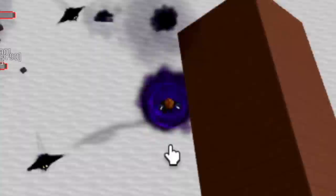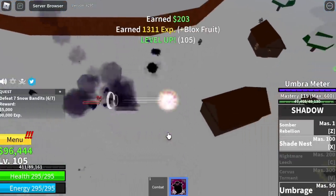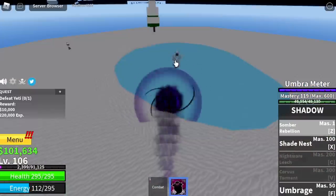First assignment is you need to level up 15 times with the Snow Bandits. We're going to unlock our third skill, the Shade Nest. We won't be using that often with this mob, but don't worry — on our next mob, which is a boss, the Yeti, we're going to use all those skills.